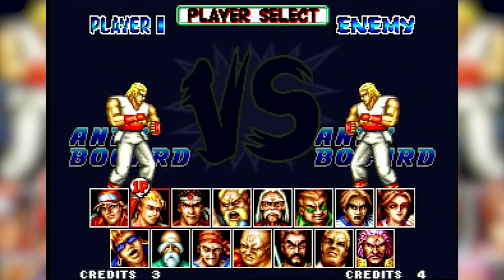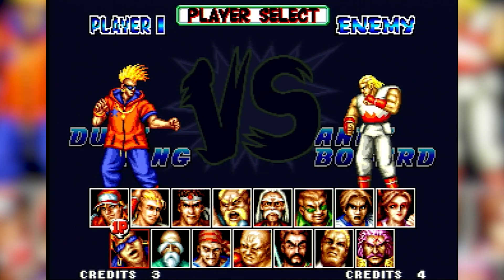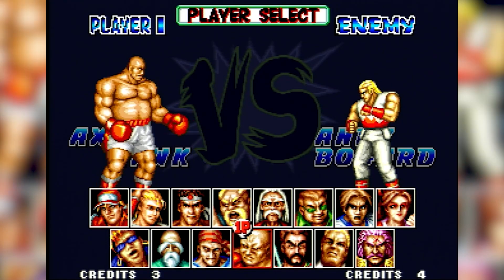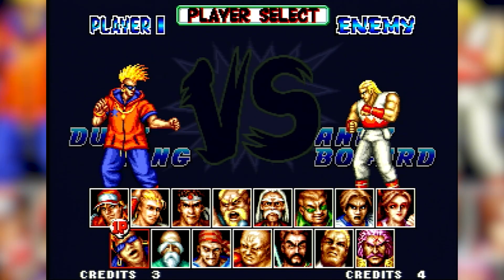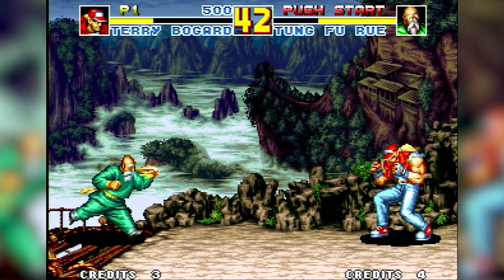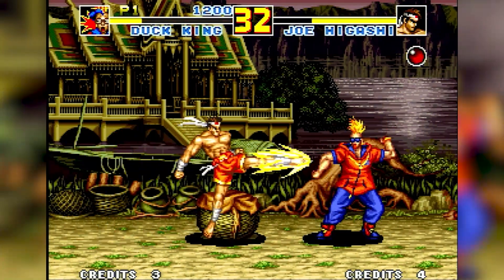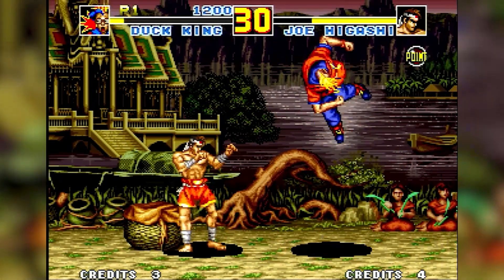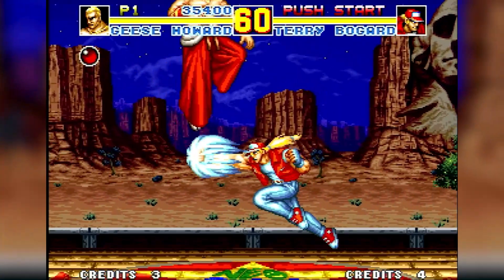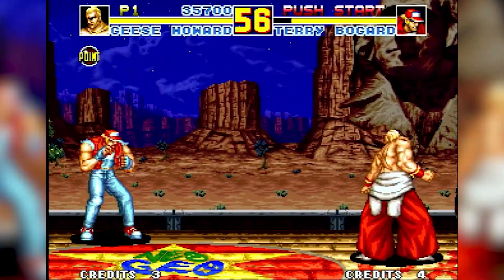But that was not enough for SNK, as they brought back 3 characters from the first game, now redrawn and reimagined in the style of Fatal Fury 2. These characters are Terry's master Tung Fu Rue, and the breakdancing fighter Duck King. The third character was none other than Fatal Fury's ultimate boss, Geese Howard.